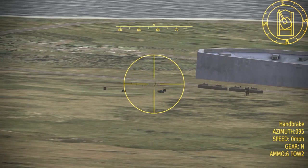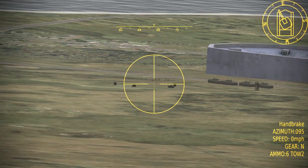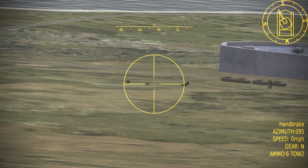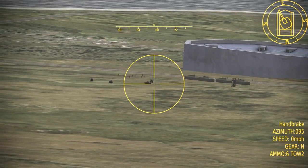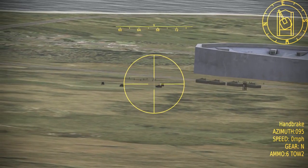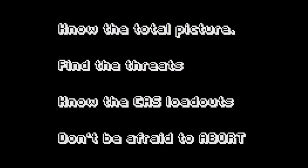You must be able to identify anti-air threats in the area. Sending in your CAS to attack a target while it is being covered by anti-air is risky and should be avoided. Knowing the weapons your CAS is carrying will help you build the total picture. For instance, if the target is covered by low-altitude man-pad SAMs and your support is carrying high-altitude bombs, then the SAMs are no factor. But if your CAS is carrying rockets or guns, you'll need to call in something with Mavericks or another seed flight first to clear the area.